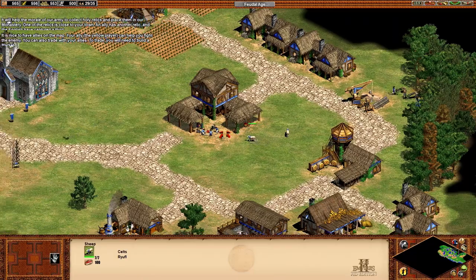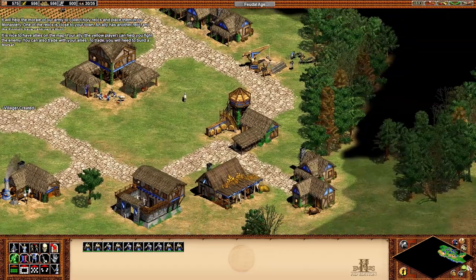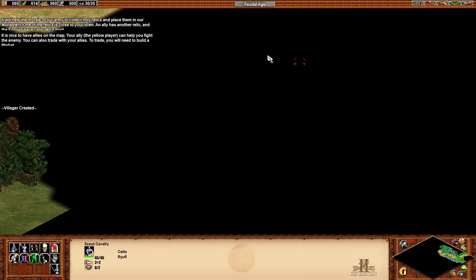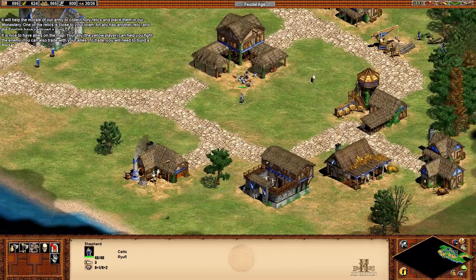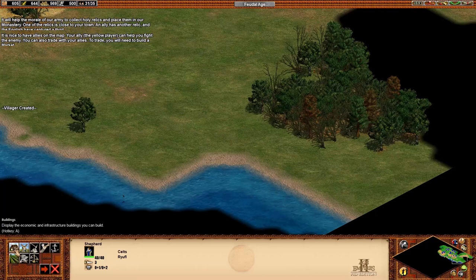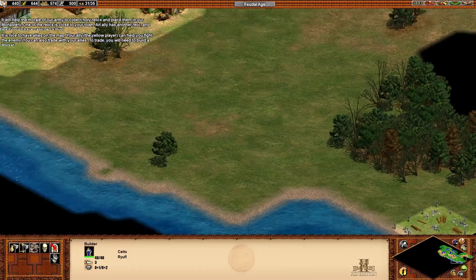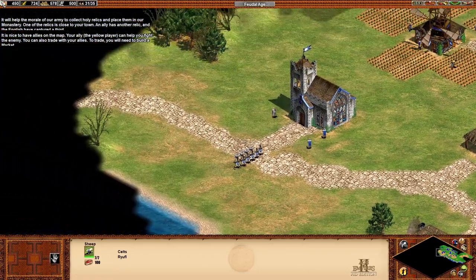It's nice to have allies on the map. Your ally, the Yellow Player, can help you fight the enemy. You can also trade with your allies — to trade, you'll need to build a market. A market is most profitable the further away it is, according to how the crow flies. So our market is best placed over here, because our ally is over here.